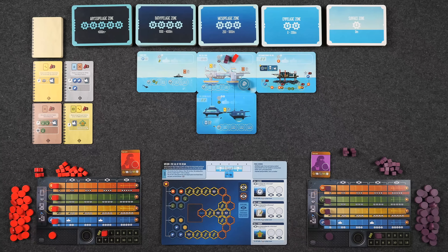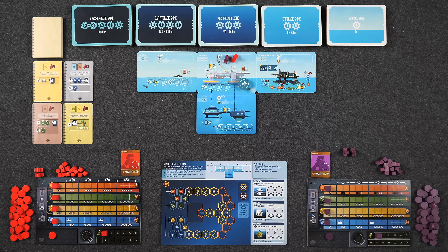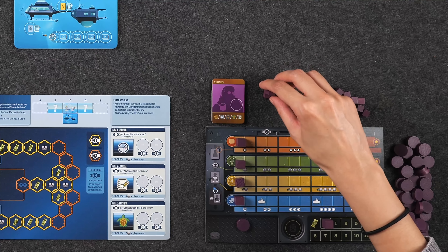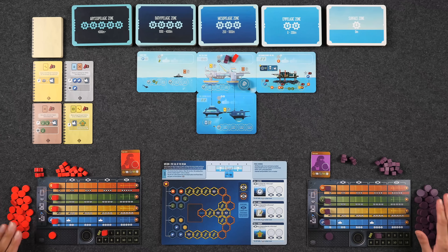We each also have our own player boards that feature four different tracks, which are going to allow us to become stronger and do things better. We also have a fifth track, which is our research track, serving as a type of currency in the game, as well as our own player pieces that consist of three vessels — one of which starts on the ocean board — as well as our player discs.